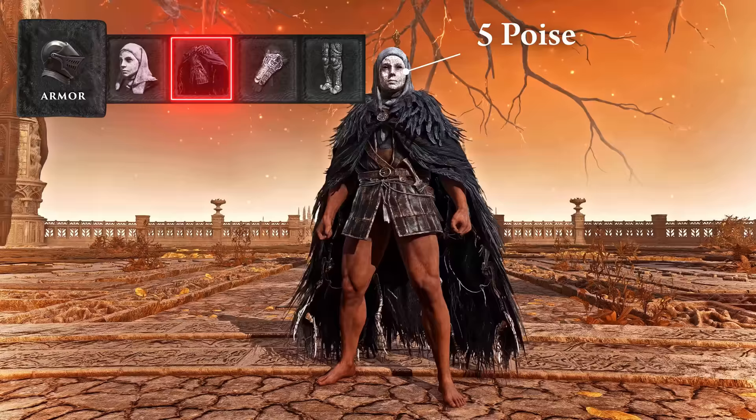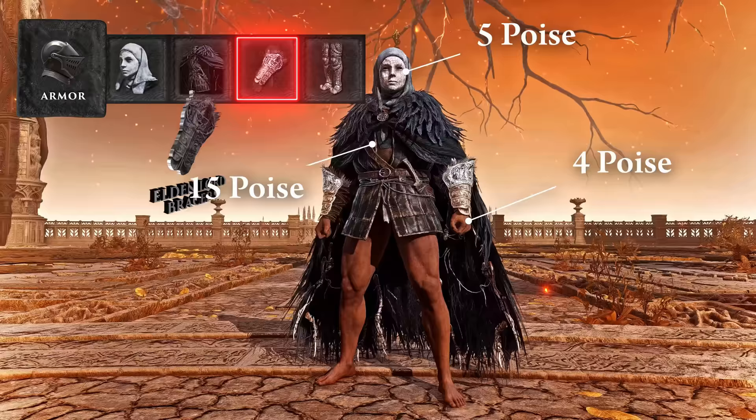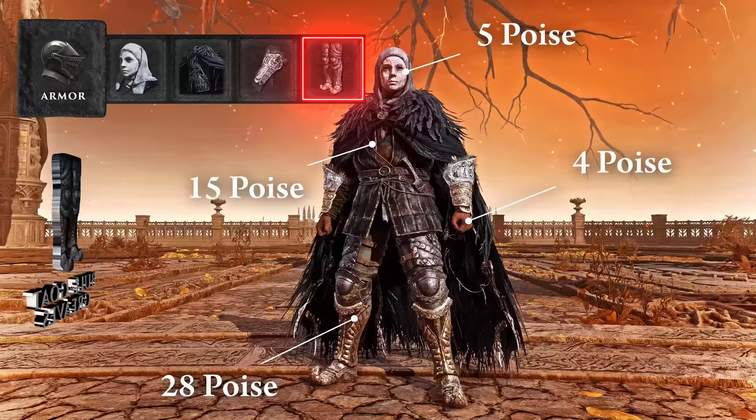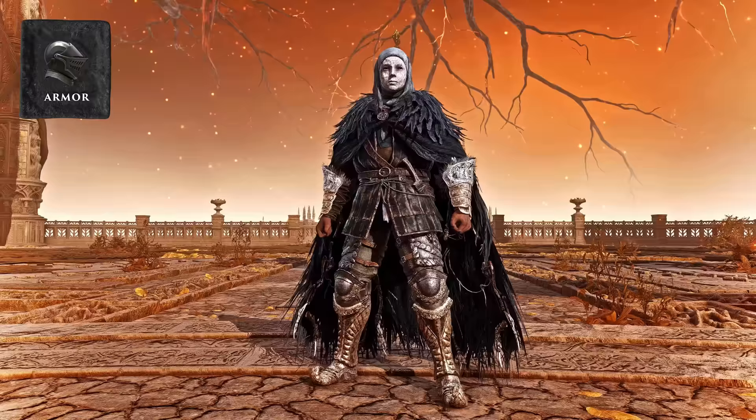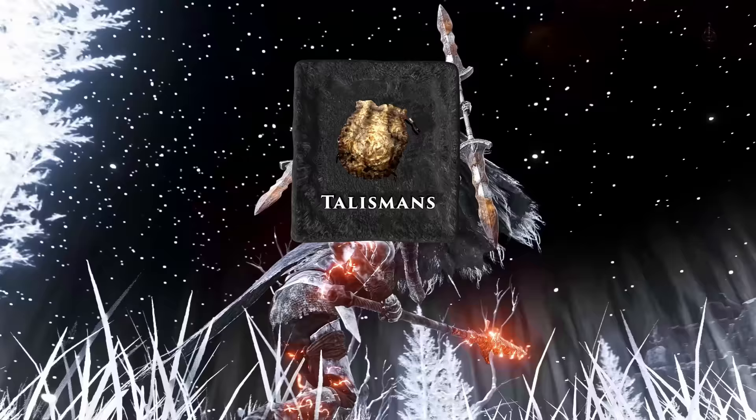Here's a second setup for those really trying to min-max damage. The White Mask is still mandatory. For armor, go Raptor's Black Feathers, which increases jump attack damage by 10% — if you want to maximize damage with twin blades and curved swords, run this and almost exclusively jump attack. Use Elden Lord bracers for 4 poise, then make up ground with the 28 poise on Bullgoat Greaves to hit the 51 poise breakpoint. Feel free to swap some pieces around for fashion souls, but I highly recommend White Mask and Raptor's Black Feathers.